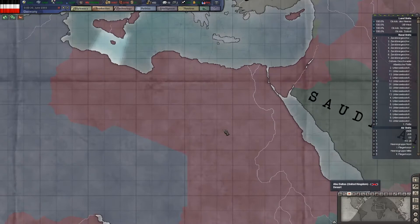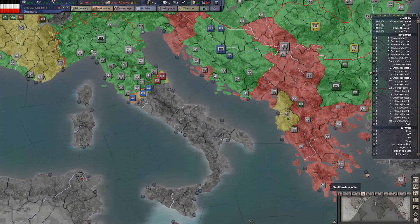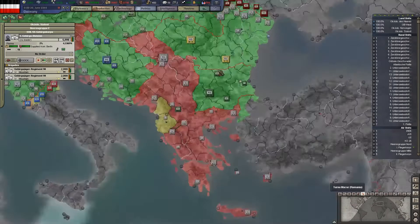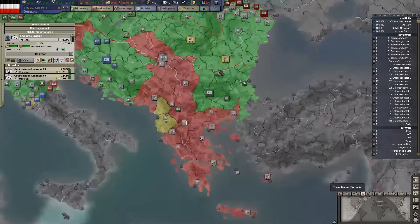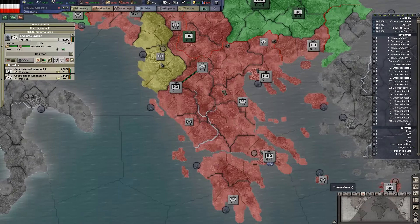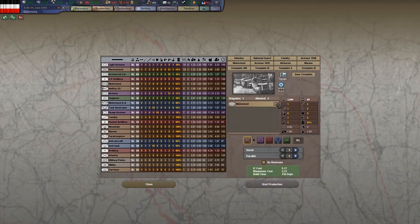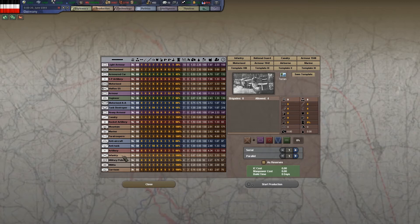When rebels spawn far back behind your lines, rather than having your frontline infantry divisions tied up there, you might want one or two cavalry units to quickly run around and dispatch partisans. That's one instance where you might use a division with only one or two brigades, since there's simply no point in using a bunch of manpower for a division not going to be fighting on the front lines.